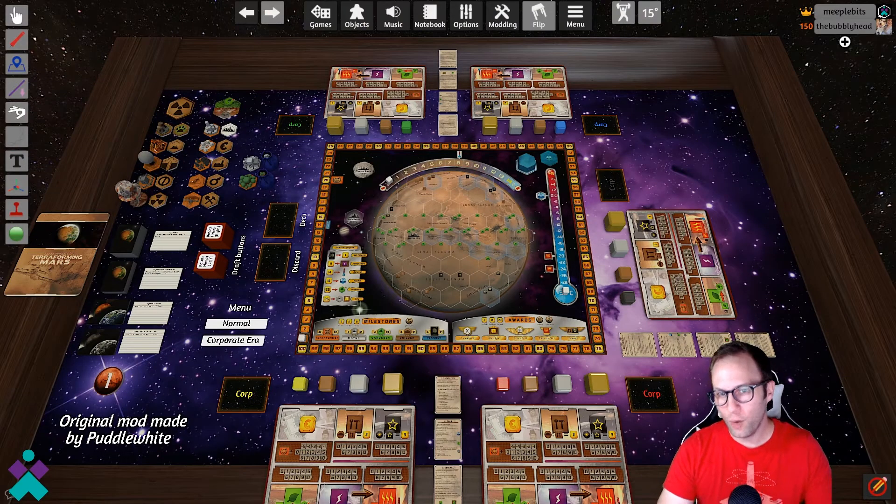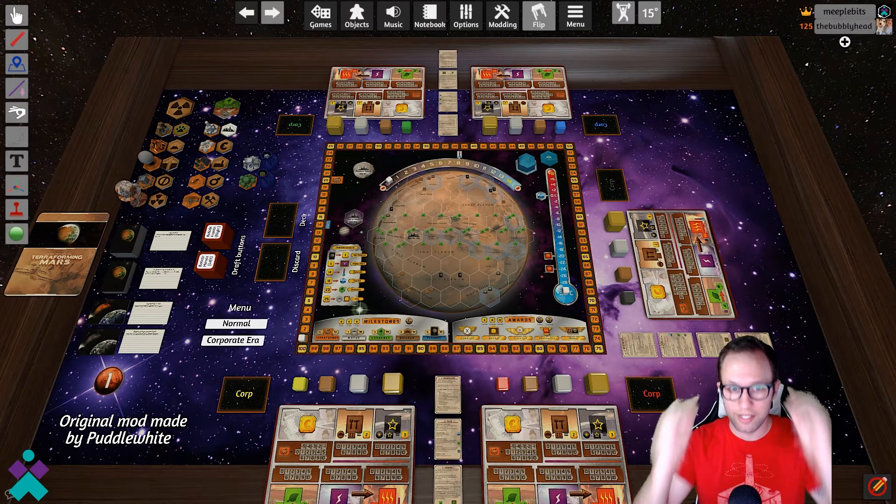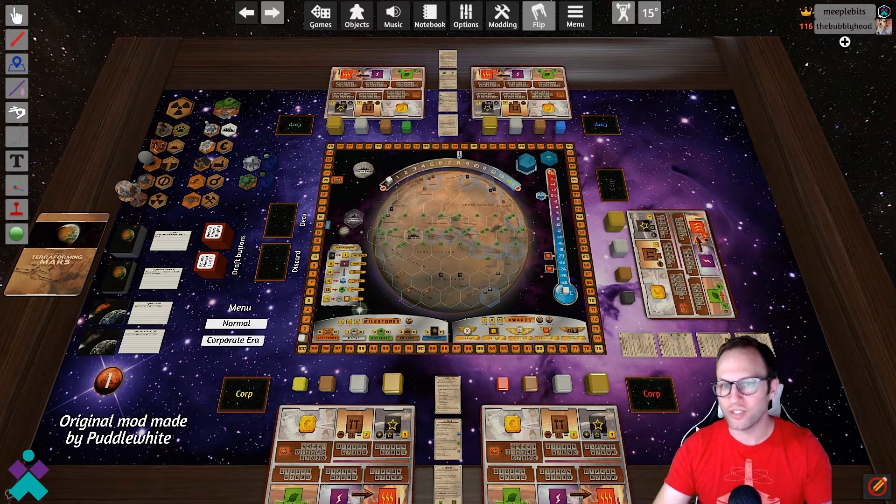Welcome back to this version of Tabletop Simulator and Terraforming Mars. I'm joined here by my table mate and we're going to show you guys what's scripted, what's done for you, and maybe take some light turns to give you an idea of what happens in between the different generations. Let's go quickly over the different elements available to us on the table.